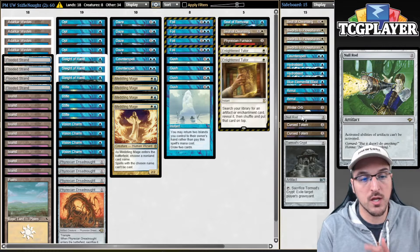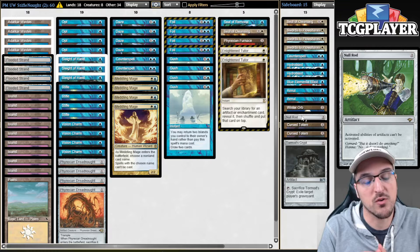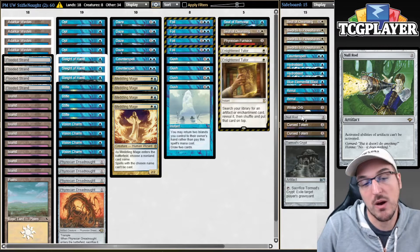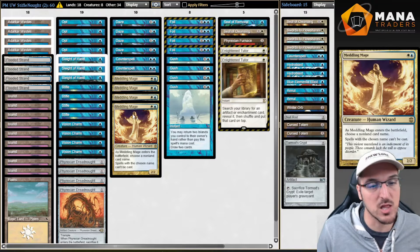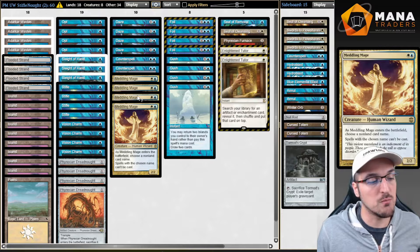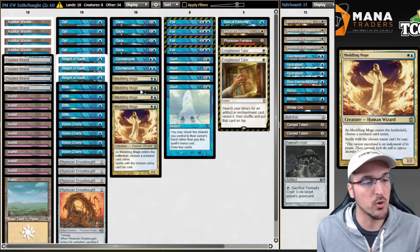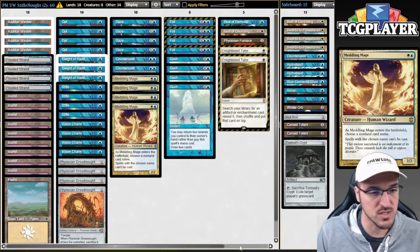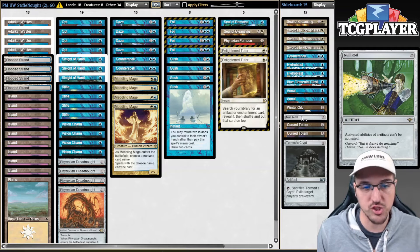Null Rod is an interesting one — this is me respecting Parfait. Versus Parfait and other Mox Diamond-style decks I think Null Rod is very powerful, and I don't necessarily think those matchups are great for me. Meddling Mage makes things a lot better than versus the Mono Blue version because I can get rid of a bunch of my opponent's answers. But you're still dealing with Oath and other stuff, so the Tax-Rack decks are very strong and Null Rod is going to shine there.